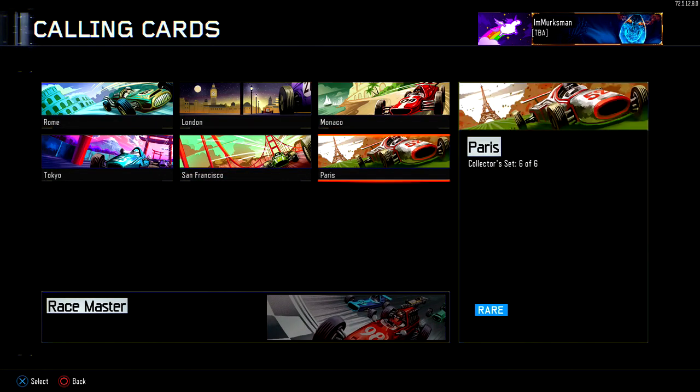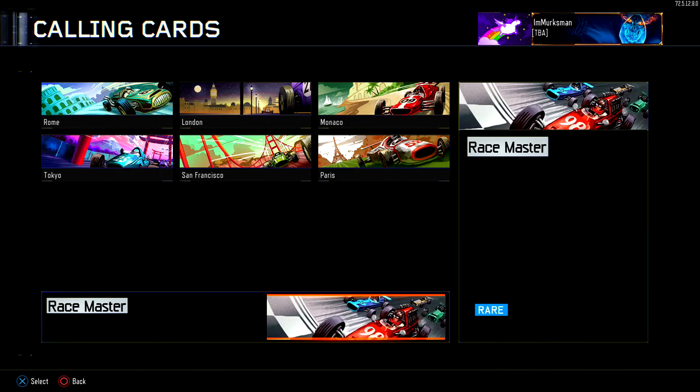The first set is the racing set, and you get Race Master when you unlock all six of them. It's a pretty cool calling card but I'm not a big fan of racing so I don't use it very often.